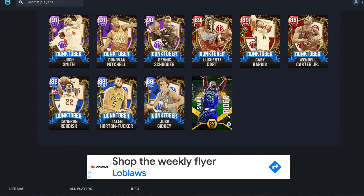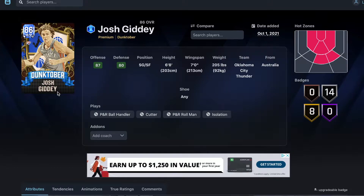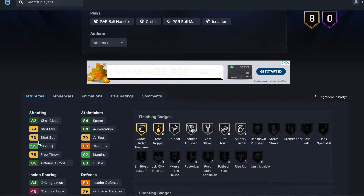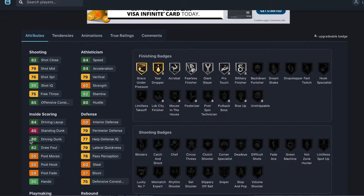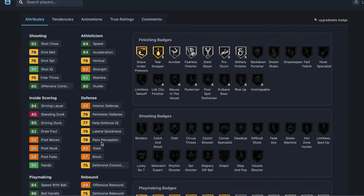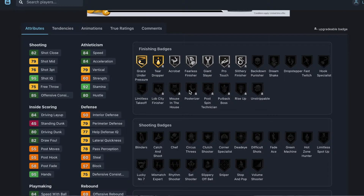Let's start with Josh Giddy. He's a 6'8" small forward/shooting guard with a 7-foot wingspan, 76 three-ball so it's makeable, 84 speed, 84 acceleration, 80 driving dunk. His defense is not very good, but 84 steal, 86 ball handle so he can dribble pretty well. He's got good passing badges.